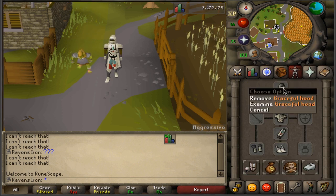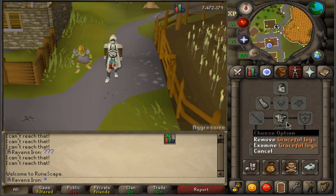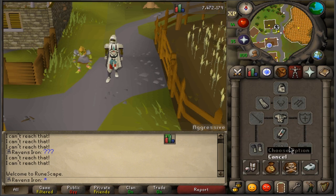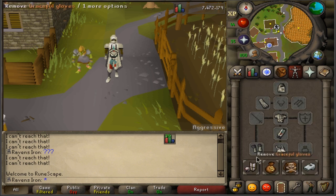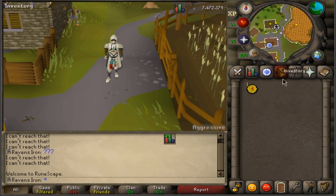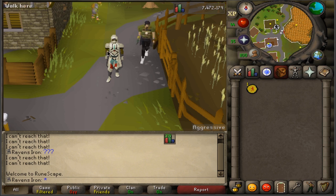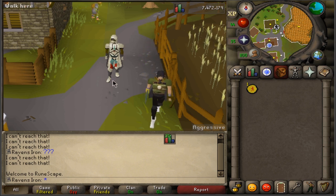The graceful set contains a hood, a cape, a body, graceful legs, gloves, and boots. Once you get all the pieces together, you're going to get a hidden passive that you can actually see — regenerating 30% more run energy when you're not moving, so it's quite good for quests.